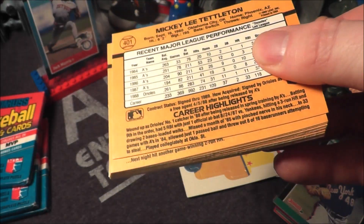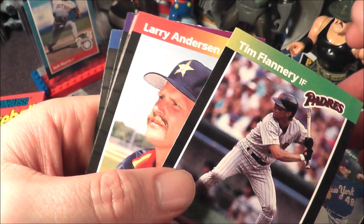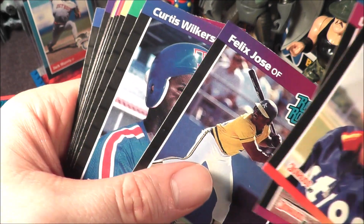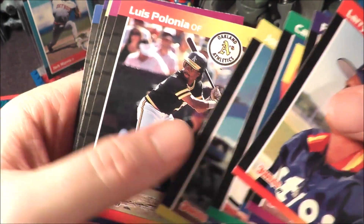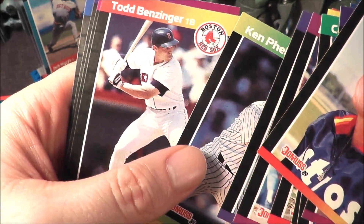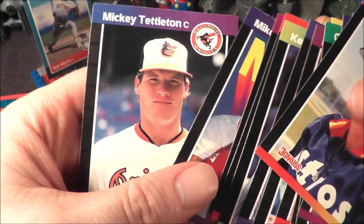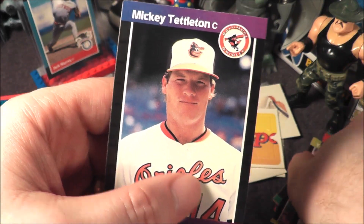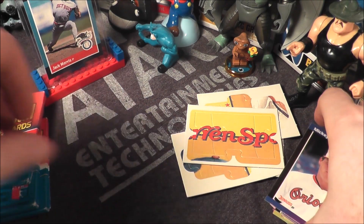Of course if he was in the later era he probably would have had LASIK surgery or something. There's our puzzle piece. Tim Flannery, Lenny Dykstra, Felix Jose rated rookie, Curtis Wilkerson, Cal Ripken All-Star card, John Lewis, a bunch of guys I'm not familiar with, Ken Phelps, Louis Salazar — I do vaguely recall him — Mike Greenwell, Mickey Tettleton. He was on the Tigers too and he did really well when he was on the Tigers, so that's pretty cool. I didn't realize he was an Oriole beforehand.